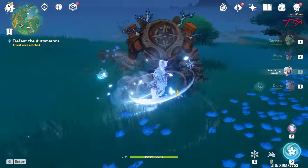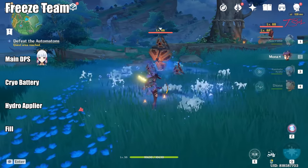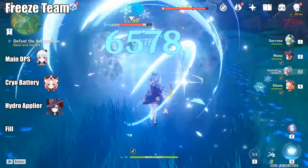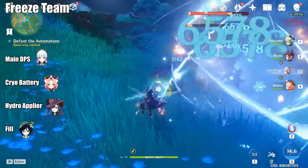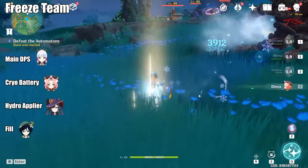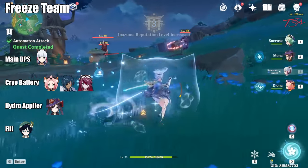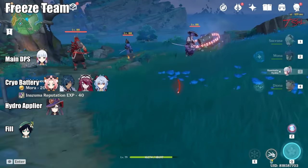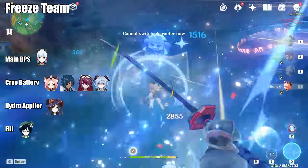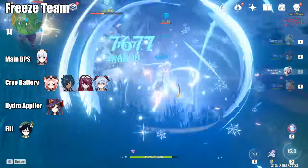Now for her team comps. The best and easiest team for Ayaka will be a Freeze Team, consisting of main DPS Ayaka, a Cryo Battery, someone to apply Hydro, and a fill slot. The iconic Morgana team will have Diona, Mona, and Venti, which has great synergy with their huge AoE, high energy particle supplies, and well-aligned cooldowns. The Cryo Battery can be Diona, Kaeya, Rosaria, or even Ganyu — Ganyu isn't ideal as a battery but her burst does make Ayaka do more cryo damage. Mona is the best Hydro choice since her Omen debuff that gives extra damage on enemies does not start expiring while enemies are still frozen, so you end up doing more damage for longer than intended.